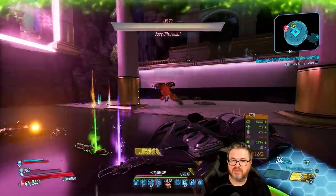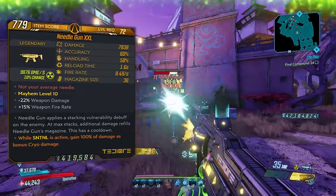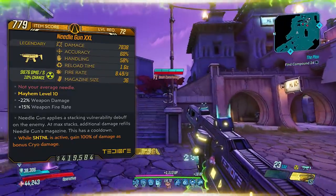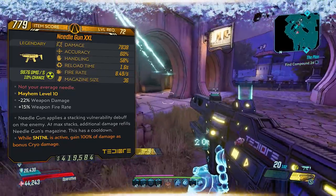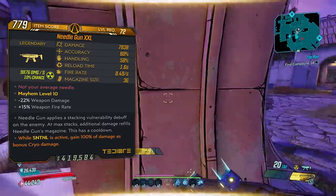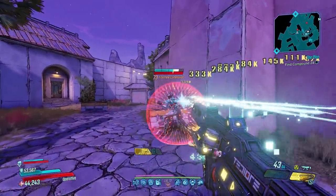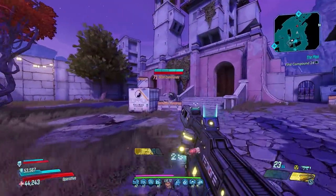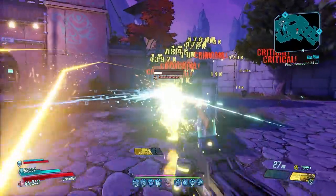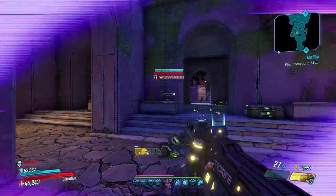The stats on this one at Mayhem 10, Level 72 are: 7,838 damage, 60 accuracy, 58 handling, reload time 1.6 seconds, fire rate 8.49 shots per second, and the mag size is 36. This gun will consume one ammo per shot unless you get the times-two variant, which then consumes two ammo per shot but also does a lot more damage — so do be on the lookout for the times-two variant.